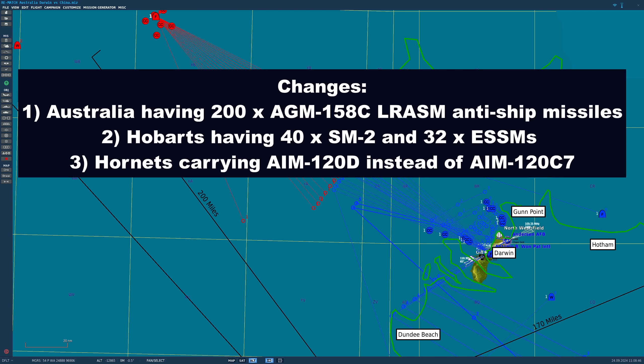Second change, also to Australia: the Hobart destroyers. Last time I had them using 16 SM-2s and 32 ESSMs; you guys wanted that changed to 40 SM-2s with 32 ESSMs. Finally, last time we had the fourth-gen Super Hornets carrying AIM-120 C7 missiles with a range of about 65 miles; you want that upgraded to the AIM-120 D1, range about 90 miles. Because some aircraft will now carry anti-ship missiles, there will be enough AIM-120 D's to go around.